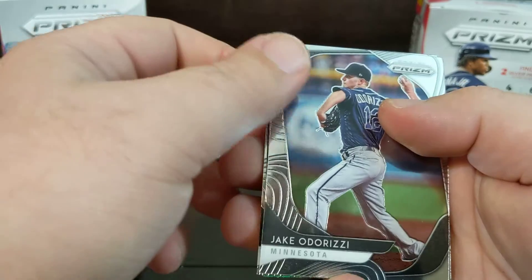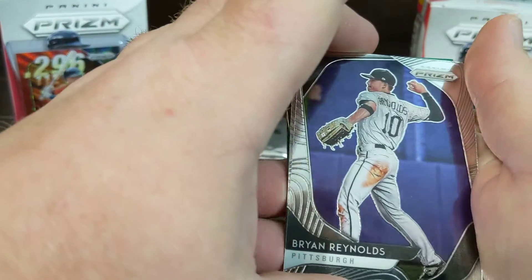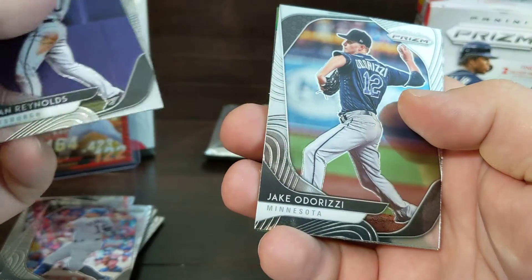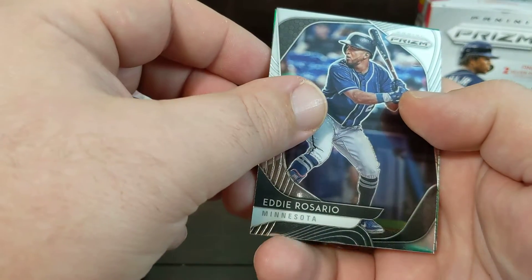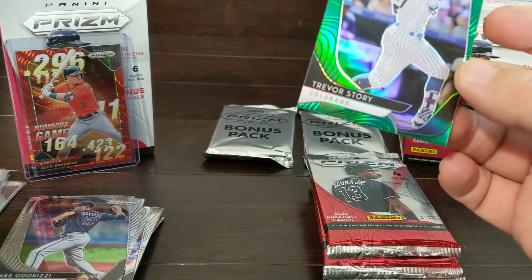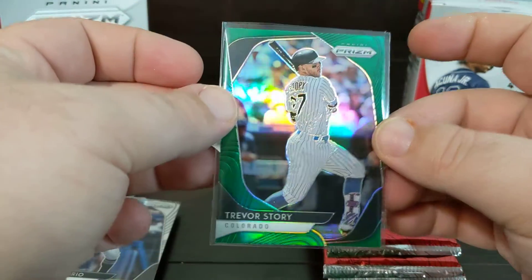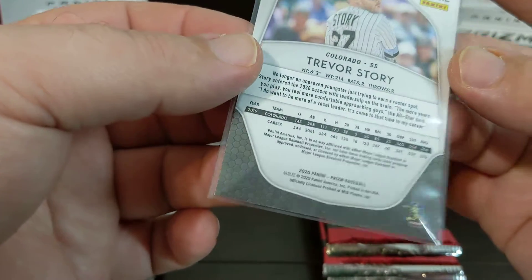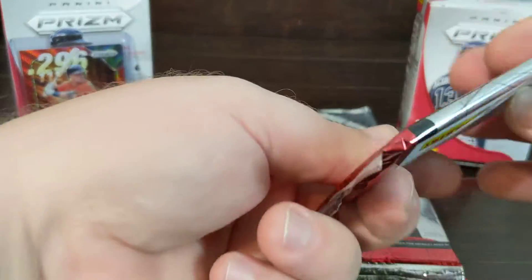Oh, we got a green possibly in here - yep! Bryan Reynolds green. Rosario, another Colorado player. Trevor Story - nice looking card. Alright, we'll save the bonus packs for last and go ahead into box number two. That's going to be tough to beat.